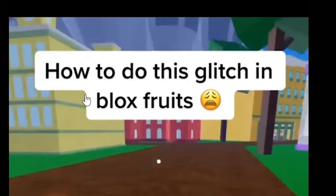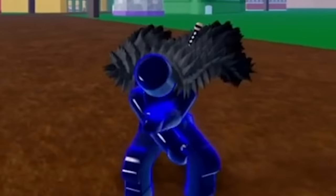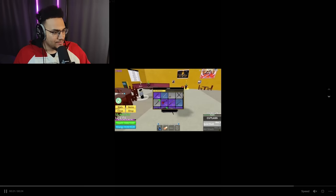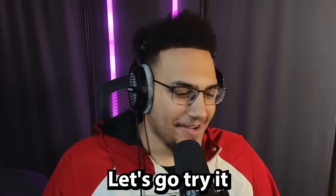To start off we have how to do this 'sussy monkey' glitch. I can already see him doing a sus pose. The method is: equip cutlass, hold first attack, then equip a katana right after you let go of attack. And there you go - let's go try it out!